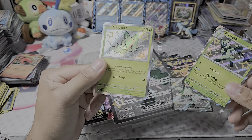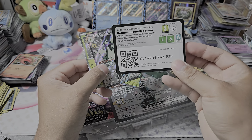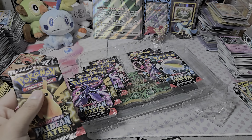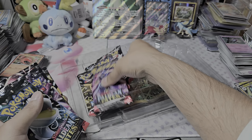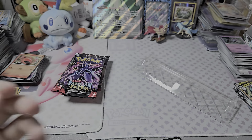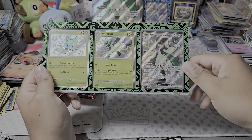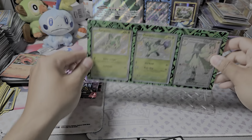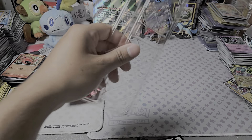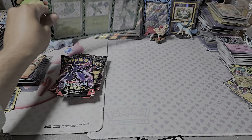Here are the really nice promos of the evolution line, and the regular full art right there. There it is. And here's the code card, and here is the jumbo. What we're all here for is the eight packs. But first we have to do this stand thing. It kinda looks funny with the random full art right there — it doesn't really match. But there's the stand thingy. I won't be using that, this is just trash. I don't know why they even decided to put that there.